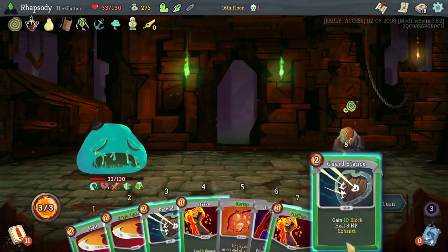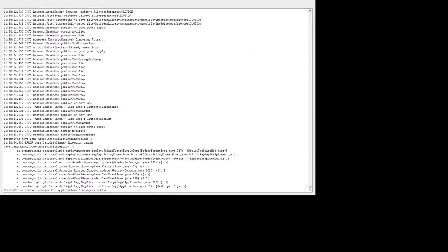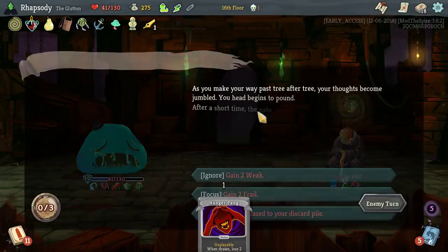I'm going to get that Burn Plus out of the deck, even though I like it somewhat. Three dazed to the draw pile — oh, that crashed the game. Damn it. Okay, so I can't put Dazed in my draw pile when I'm given that option. Got it.